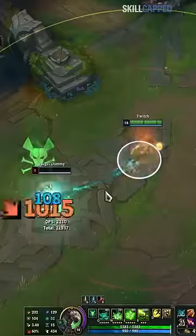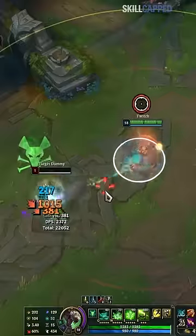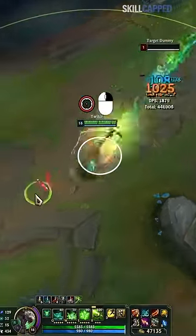Now, purchasing more attack speed items will make it more difficult, but the same technique will still apply. Watch your auto attack animation and time your attack move hotkey with it. Then, send a movement command in between each press, just like before, and you'll be space gliding like a pro.